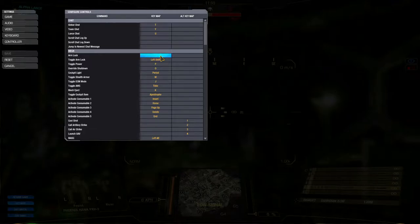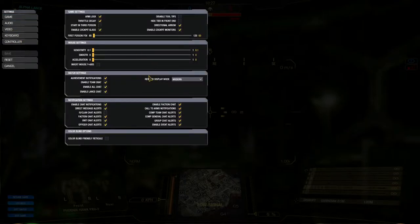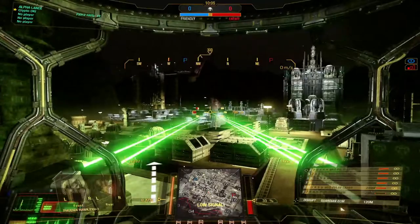It makes torso twisting quicker. How do you set a default? You go to settings — hit escape, go to settings. Left shift is unlock, but I thought you have to set it as a default. Yeah, when you go into game settings you deselect arm lock — it's right above throttle decay. I see it. Save it. So now my arm is not locked.